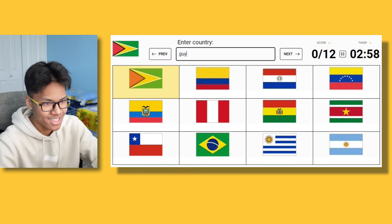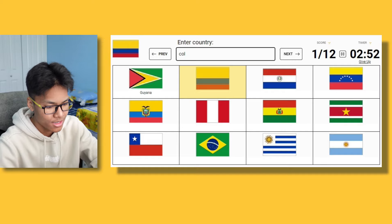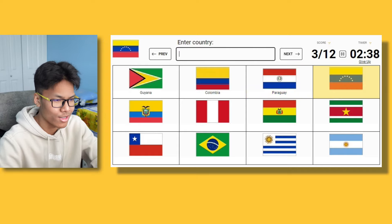I think this is Guyana. Oh, that is Guyana — Guyana just has like green and a lot of triangles in it. Colombia. I can't spell Colombia... Colombia, there we go. Is it Suriname? That is not Suriname. Paraguay. That's Paraguay.